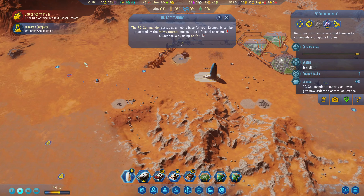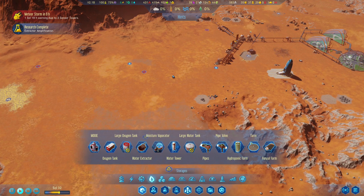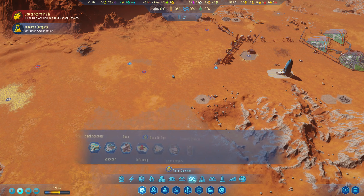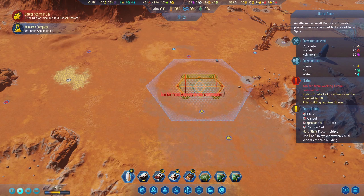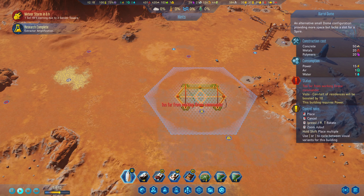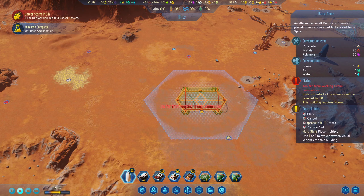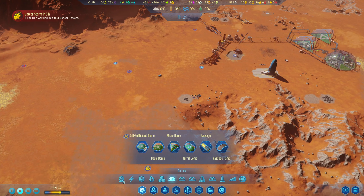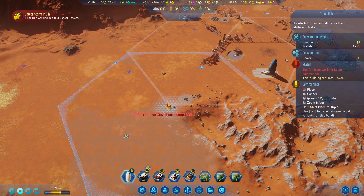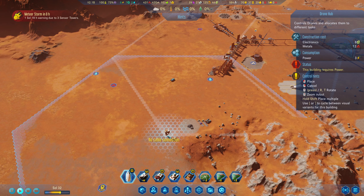Let's go ahead and move them back over here. We're gonna start laying out basically the schematics for our dome setup. I really wish I could go with a much bigger dome, but I'm gonna work with what I got. We're gonna go with the barrel dome and go from there. So we already know we want to build down here, so I'm gonna go ahead and throw down the drone hub - I'm just not going to assign it any drones yet.